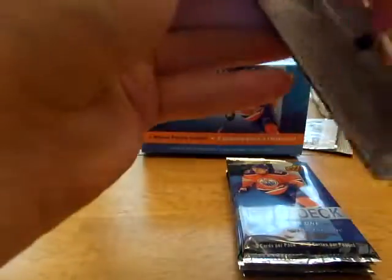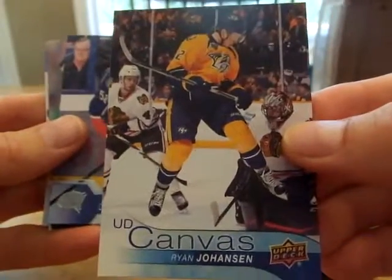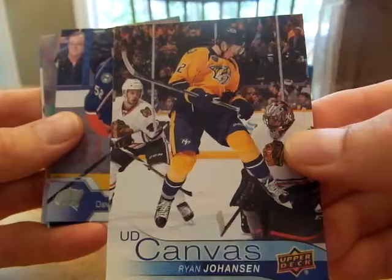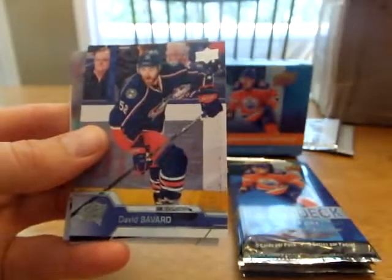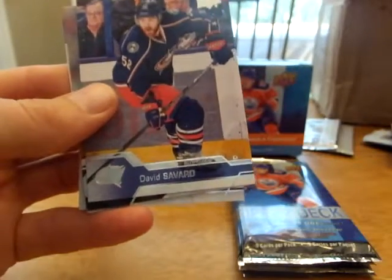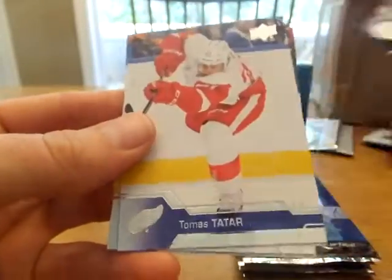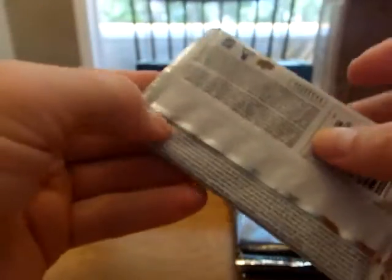I think I opened that exact same pack in the last box. Thomas Tatar, Doogie Hamilton, UD Canvas Ryan Johansson — that's kind of nice. Would have been nice to get a young gun though. It seems like in tins and boxes you usually have a pretty good chance of getting a canvas young gun, but I've opened a lot of blasters and very few have a canvas young gun in them.